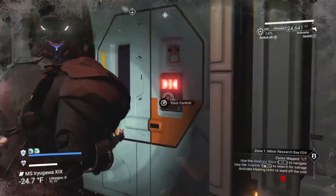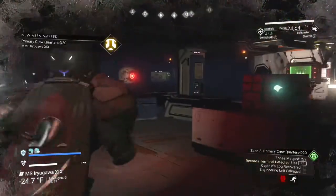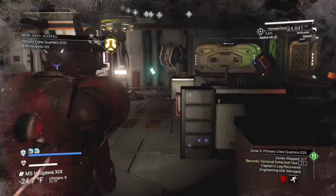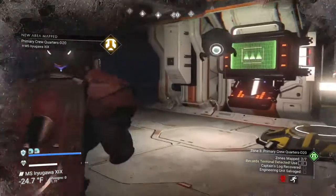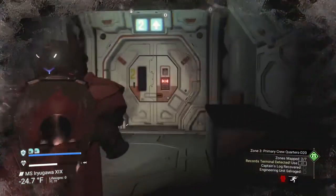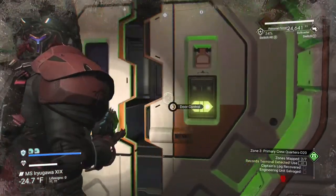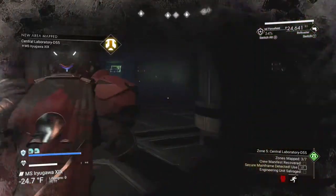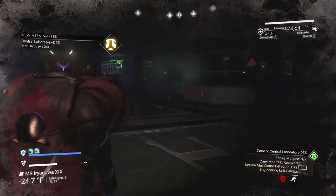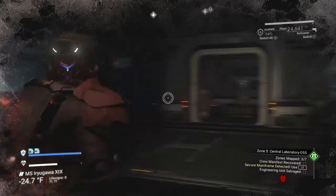If you don't wait too long they don't sense you — start running. They'll shoot at you and might ding you a couple times, but if you zigzag a little bit they'll miss you. Open the next door — for some reason they don't follow you through to the next room. If you get through the room you're okay.